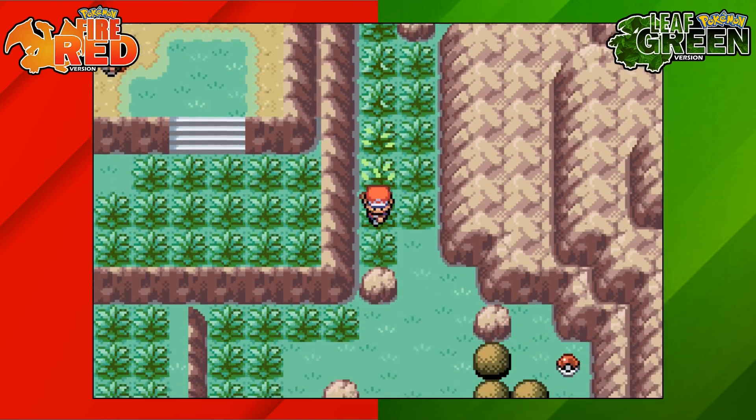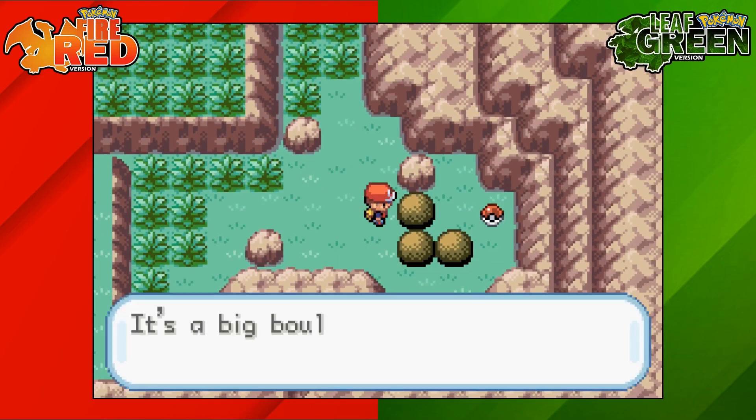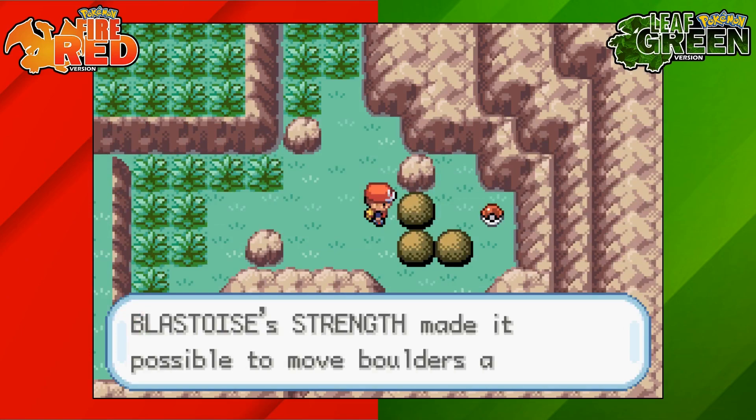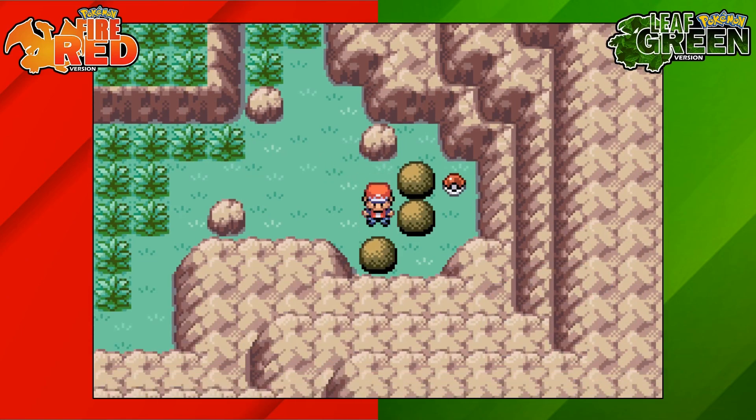Head to the bottom right corner of the Ruined Valley and you're going to see these three boulders. This top one, boulder number one, move to the right. The one below it, number two, move down.